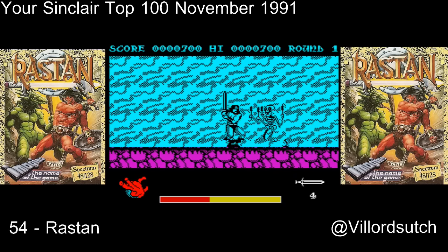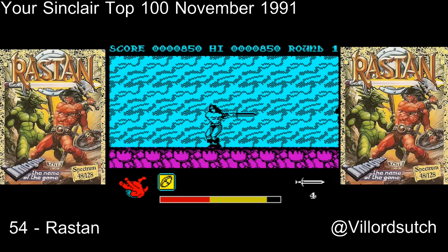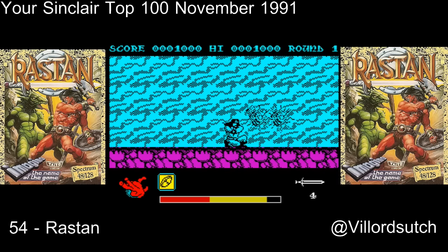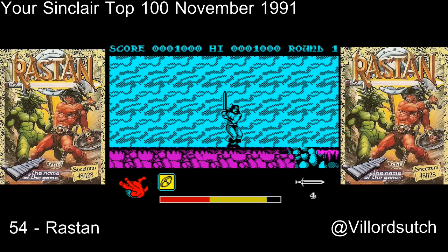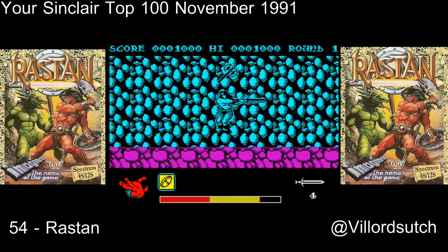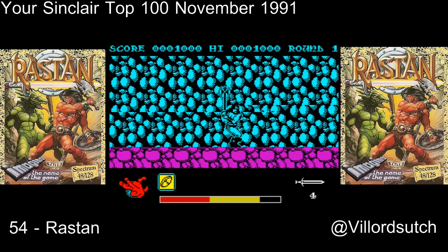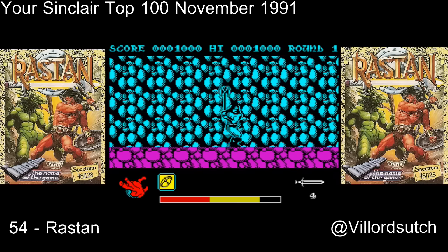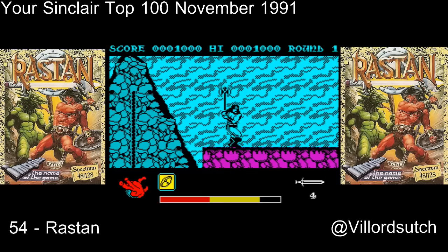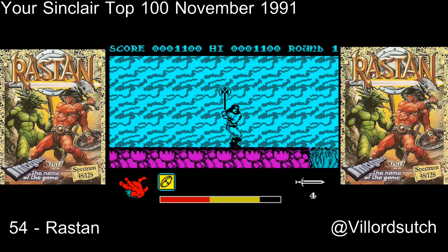The basic aim of the game of Rastan is you go horizontally and you bash baddies because evil has taken over the land — you'd know the drill by now when it comes to games like this. You're a Barbarian and you walk along. There's many a pickup throughout this game. Most of the pickups are stuff to limit the damage, but occasionally you get a weapon, like I've just picked up an axe, so I'm wielding it around right now.